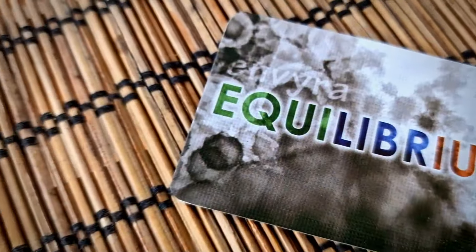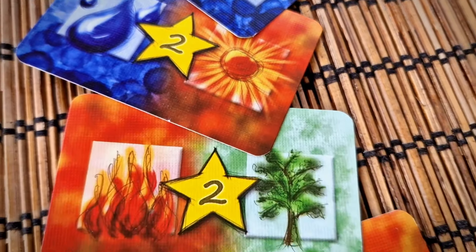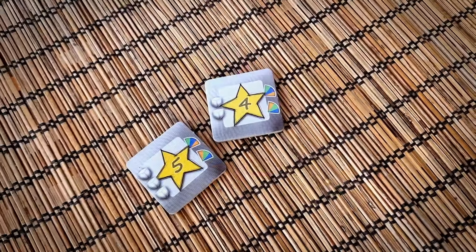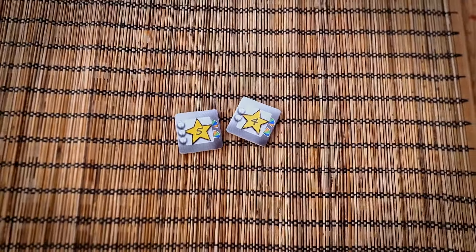In this campaign, Envira comes with the Equilibrium expansion, where points can now be earned by meeting the requirements on the Equilibrium card. It also comes with the mini Easter promo tiles, making grey high point tiles easier to get with more players, thus creating greater competition later in the game.